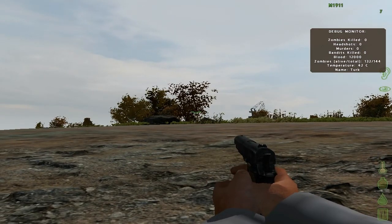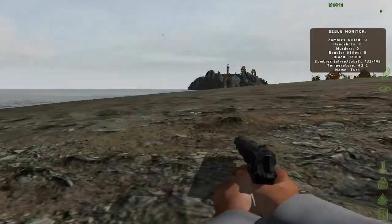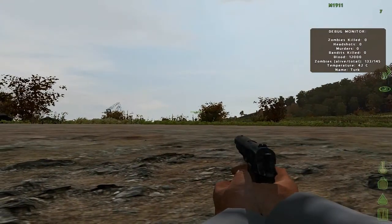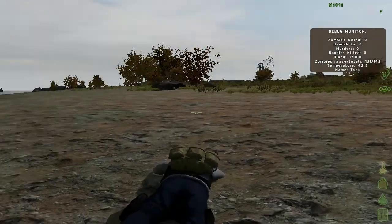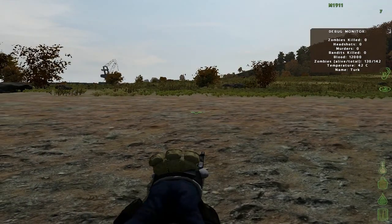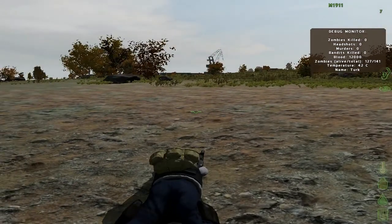First thing — controllers. Right when you spawn next to a beach, which is where you're mostly going to be spawning, the first thing you'll want to know is how to go from first person to third person. All you have to do is press Enter on the keypad. From there you will go to third person, and you can also go back to first person if you wish.